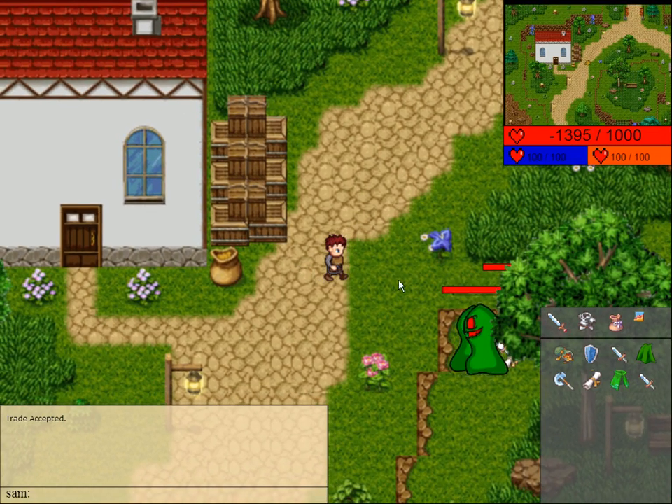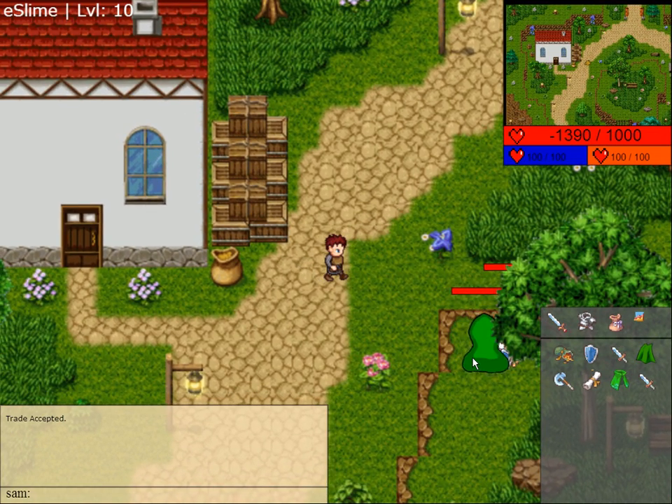Other things have changed too — the drop system. Before it was really basic; you had a 100% chance of dropping stuff. Now I have a much more detailed system where I can choose what item drops and at what percentage. I won't go into all the details, but I've got a pretty good drop system and a trading system.